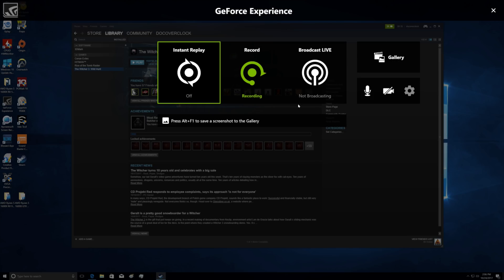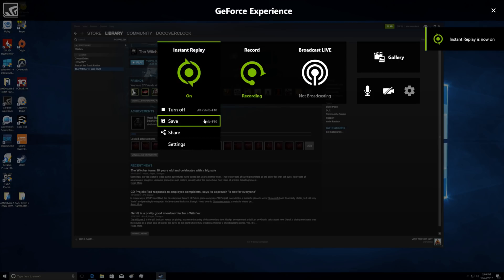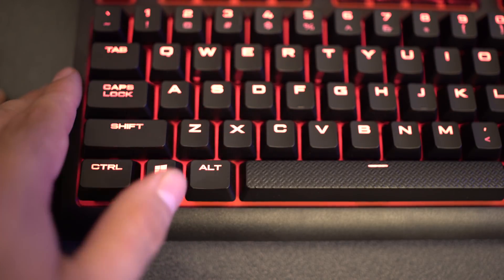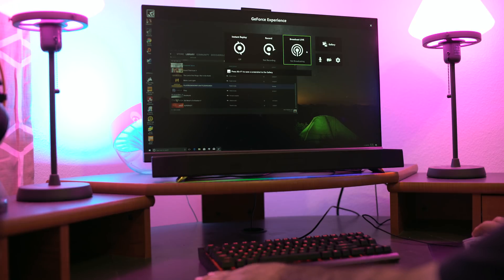There are a lot of different features to using Shadowplay, but the three main components you're going to find yourself using are Instant Replay, Manual Recording, and Broadcasting. Accessing Shadowplay is very easy — all you do is hit the Alt-Z keys, and then the window will come on screen so you can access the different features.